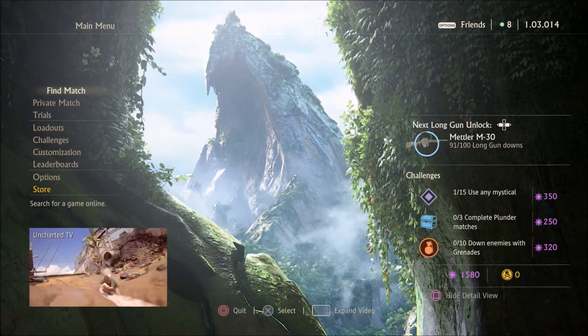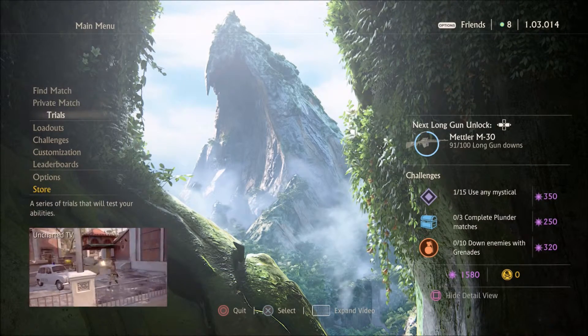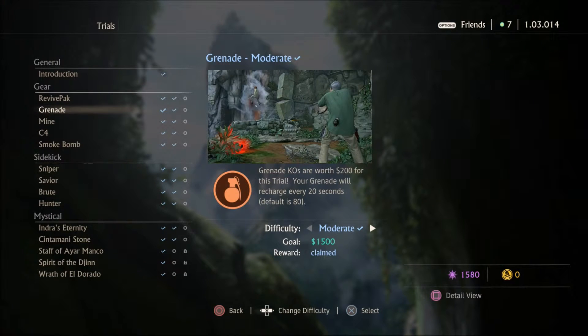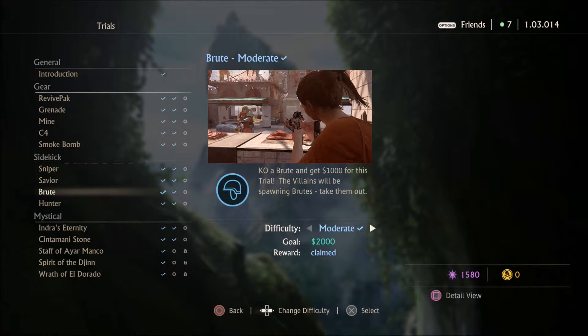I have a way to guarantee that you earn Relic Points. Let's go to Trials. Trials are like tutorials for every specific new thing in the game, besides just actually aiming and firing. As you can see, we have Gear, Sidekick, and Mysticals for Trials.